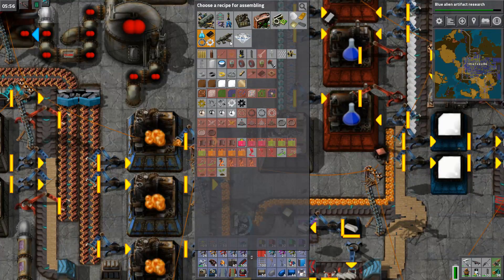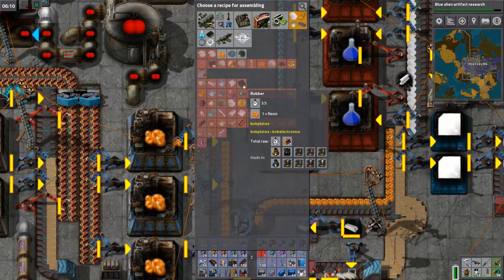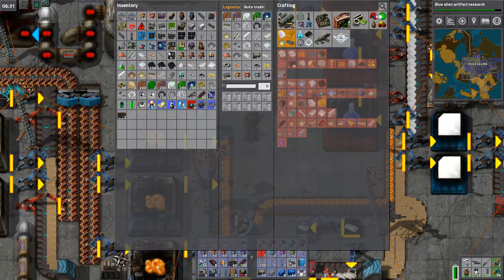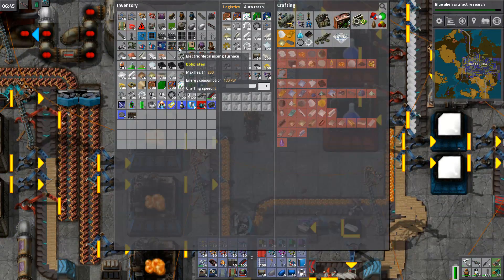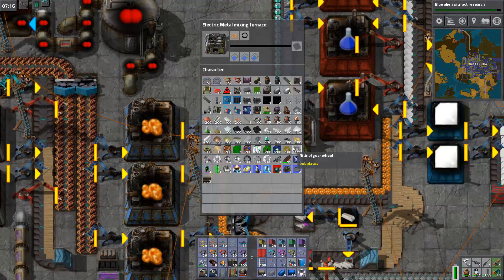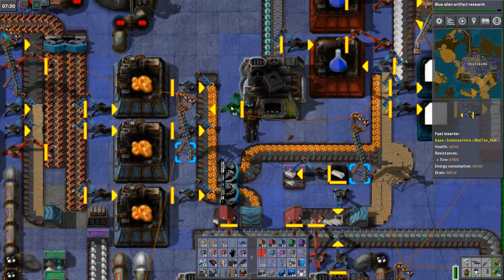So let's just do the rubber here — didn't need anything other than resin. I need a freaking one of those. Oh wait — that's a normal electric furnace. You'd think that it would be a chemical one, but it's a metal mixing one. What the hell, why does the metal mixing one make rubber? Weird. Oh well, it'll start making it right here.